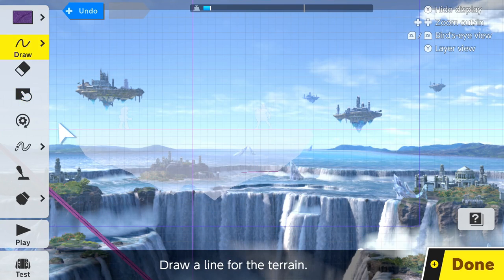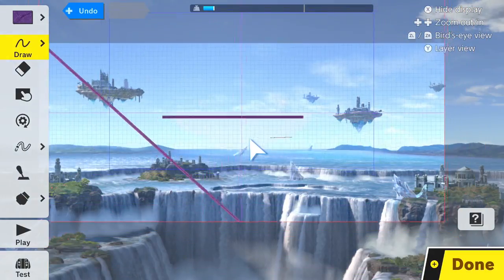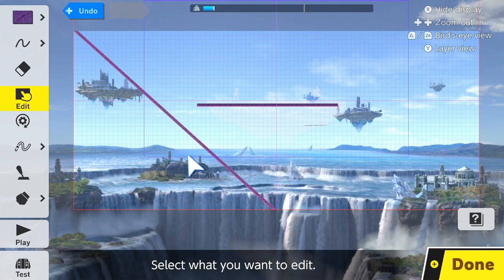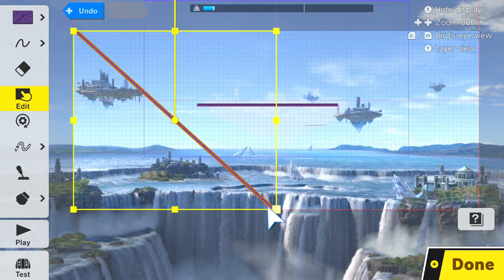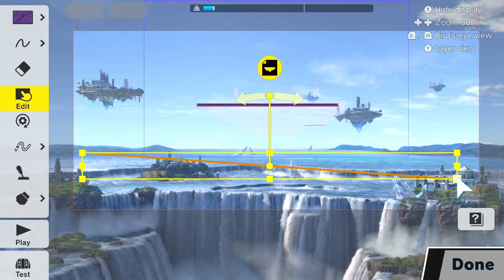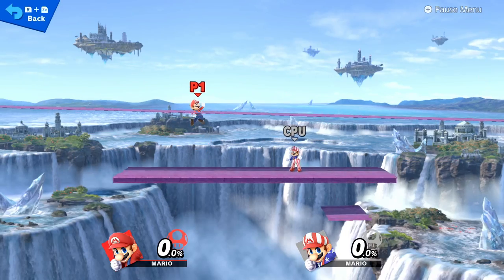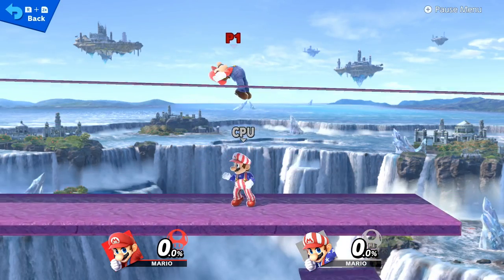And now you won't be able to touch that. You also don't need to make it that small — for example, this one is shorter than the other one. But if you just do this, as long as it's really thin, you should be able to go through it. Just like this. Making it very simple.